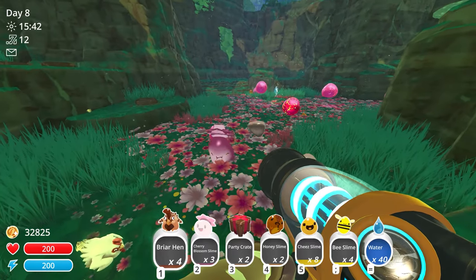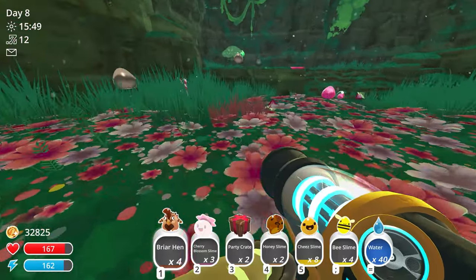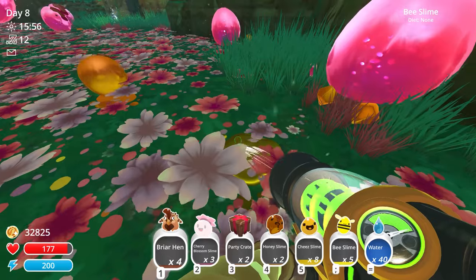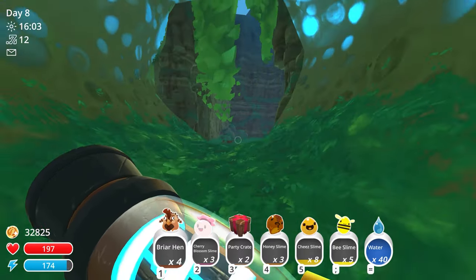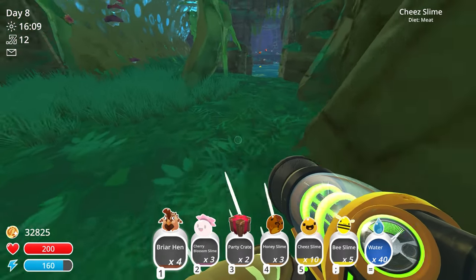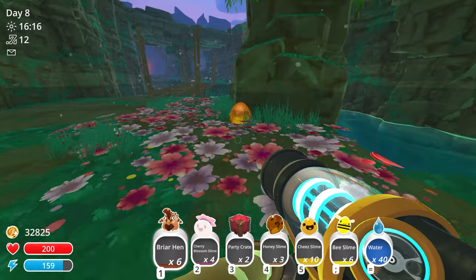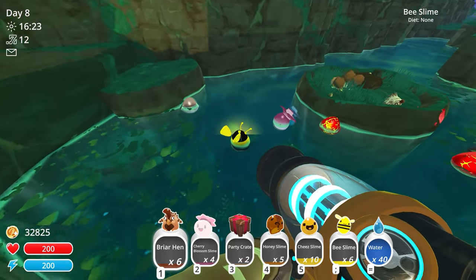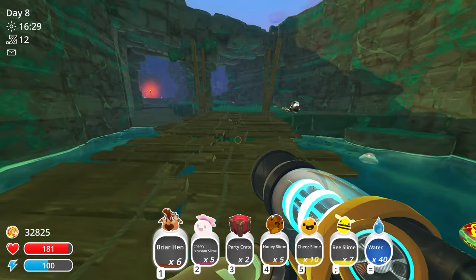Whoa - that's the cherry blossom slime eating the chickens! Getting hit by the boom slime. Looks like a bee slime ate a cherry blossom and turned into a honey slime - there's another one right there! Grabbing as many honey slimes as I can. I think this is the end of this area. More cheese slimes and honey slimes - obviously you combine bee and cherry blossom slimes to get honey slimes. They kind of look like the syrup slimes from the first series.